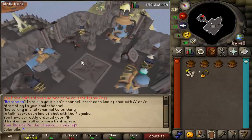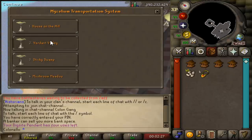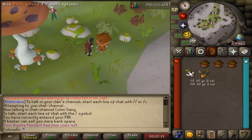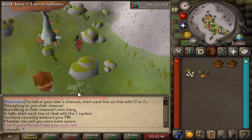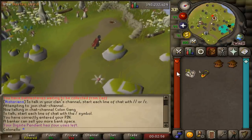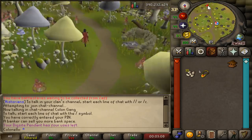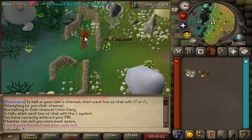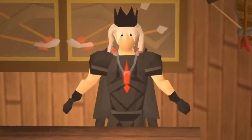Now let's continue with the run. After teleporting to Fossil Island, use the mushroom tree and travel to the Verdant Valley — there are two birdhouse spots here. Place your birdhouse on a spot, fill it with seeds, and move on to the second one. After doing so, use the mushroom tree again to teleport to the Mushroom Meadow. Run north to another birdhouse spot, then run south to the final birdhouse. Now in about 50 minutes you can come back and harvest. You can do other stuff in Runescape, log out, whatever — it really doesn't matter.